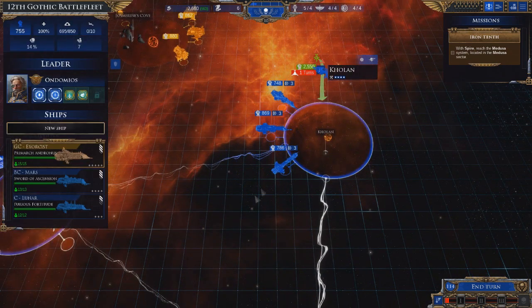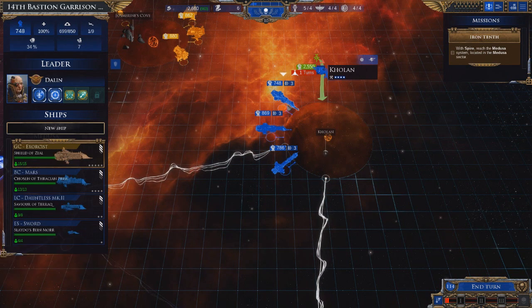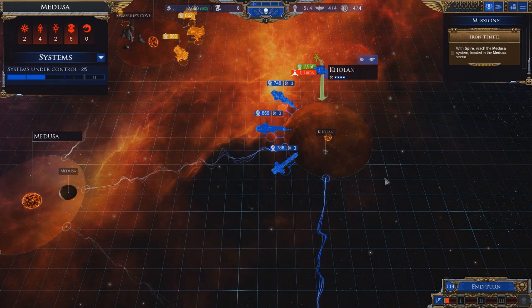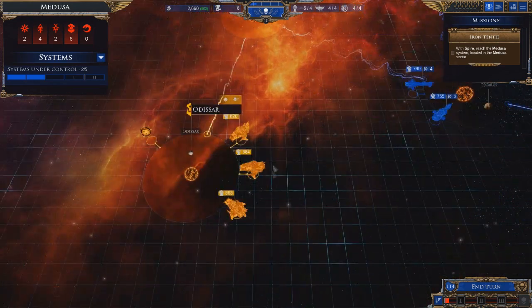We have a Battle Cruiser, Cruiser, Grand Cruiser, and Battleship here. We also have an Arch Mechanicus, so we've got two battleships, some Grand Cruisers and Battle Cruisers there to use on the Necrons. Once we fight this off, we'll see what we're going to do.